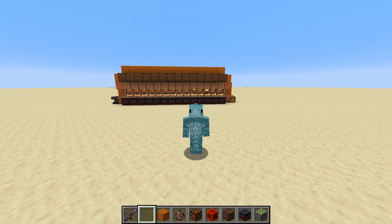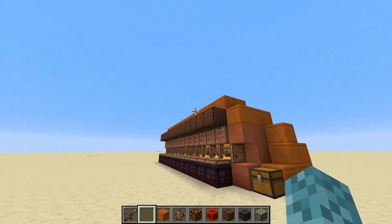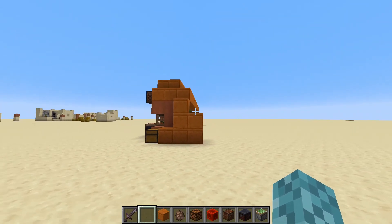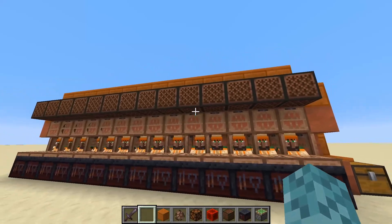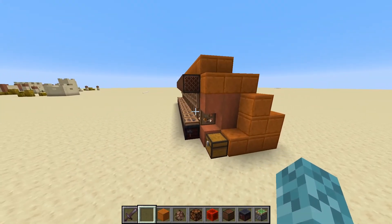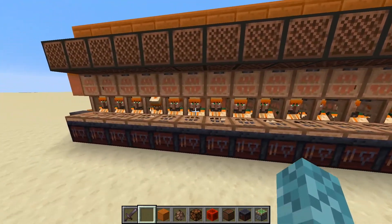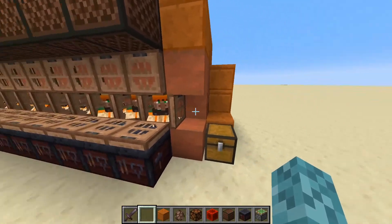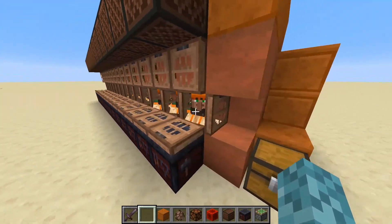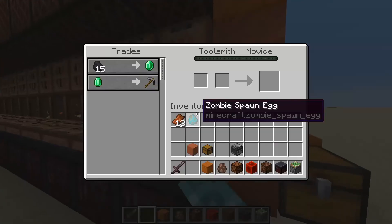Hello everyone, my name is Doomfish, and in today's video we are going to be building a villager trading hall. It's pretty compact - this design is made to be as small as possible, and something easily repeatable in a lot of steps. Here I have 14 villagers, sort of arbitrarily chosen, and they're able to access their workstation. They shouldn't be able to access any other workstations, so you'll be able to get a lot of trades out with these guys, because they'll constantly be resetting them at their workstations.